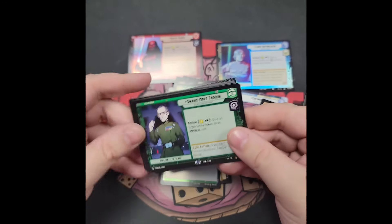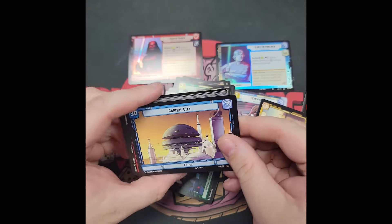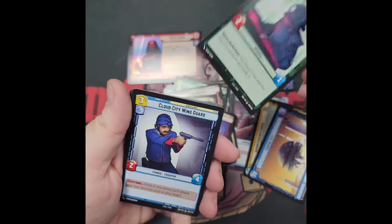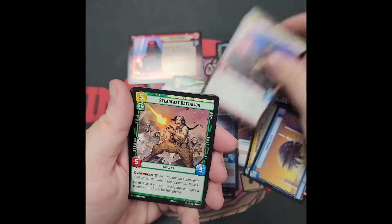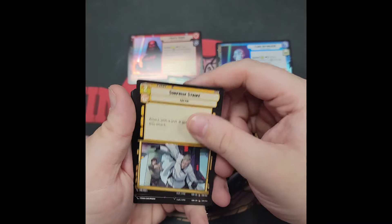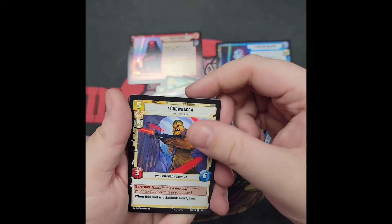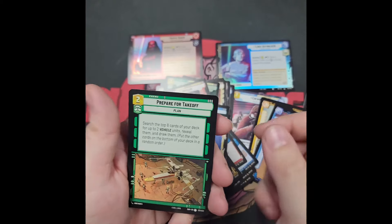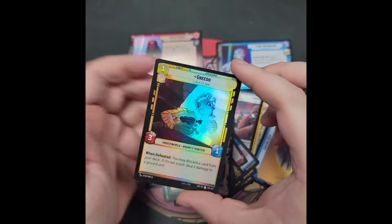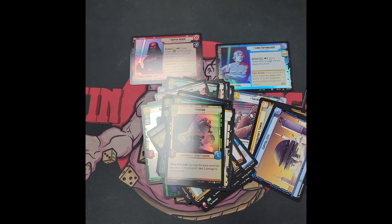The art in these sets is absolutely gorgeous. It looks like it's all done specifically for this set — no movie stills, as some games have had. We've got Grand Moff Tarkin, Capital City of Lothal, a Wampa, Super Laser Technician, Cloud City Wingard, Spec Force Soldier, Steadfast Battalion, Cargo Juggernaut, Confiscate, Surprise Strike, Cell Block Guard, Protector Upgrade, Chewbacca the unit, Prepare for Takeoff, the Spark of Rebellion, and a Foiled Greedo.